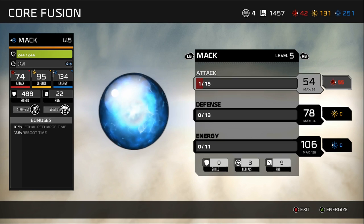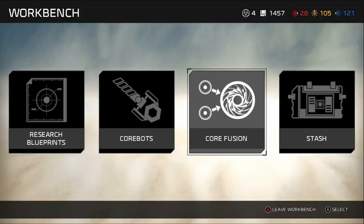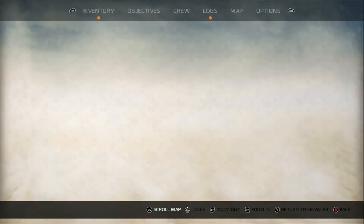As you can see now it's 14, and if we wanted to bring it up to 55 we'd have to spend a whole lot of those. The same thing is true with defense — it's 80 — and energy works the same way. We have mostly energy so we can probably dump a few more points in. All of these stats basically manipulate how strong Mac is, and as he levels up we'll be able to add more. Let's exit and accept the changes. We've powered Mac up quite a bit and should be ready to check out this distress signal.